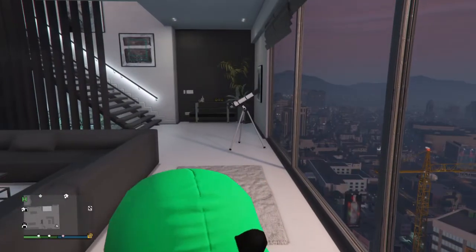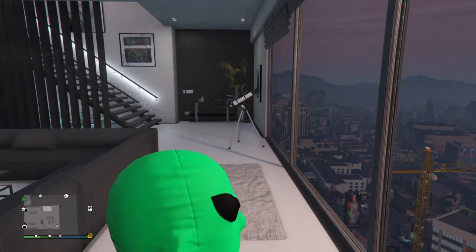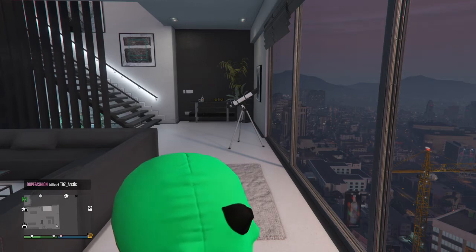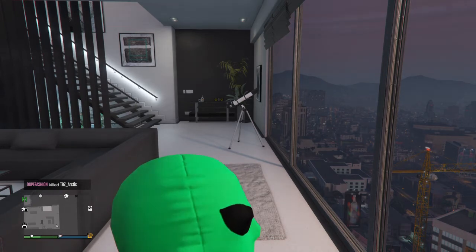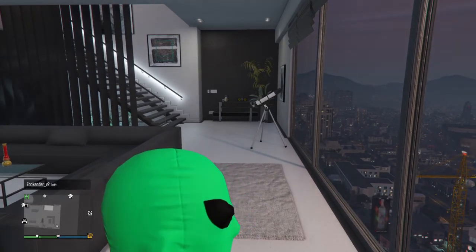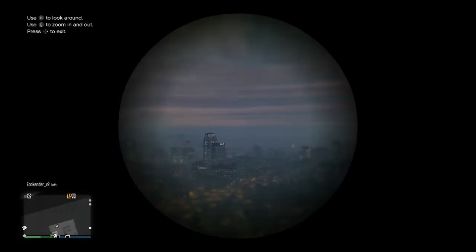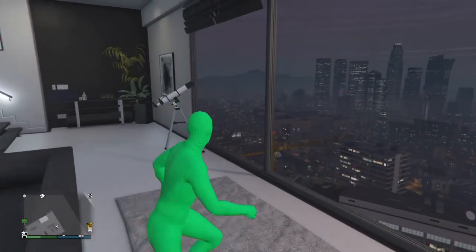You're gonna go to where your telescope is in the house. You're gonna run past the telescope and spam right on the d-pad as your mask appears off, and then you're just gonna try to walk away. It doesn't work every time.